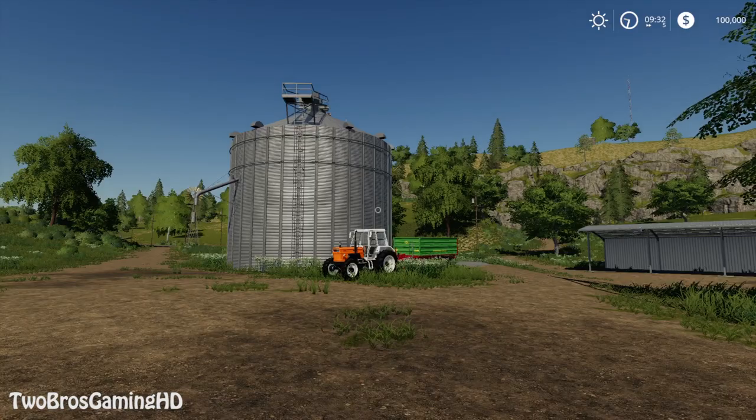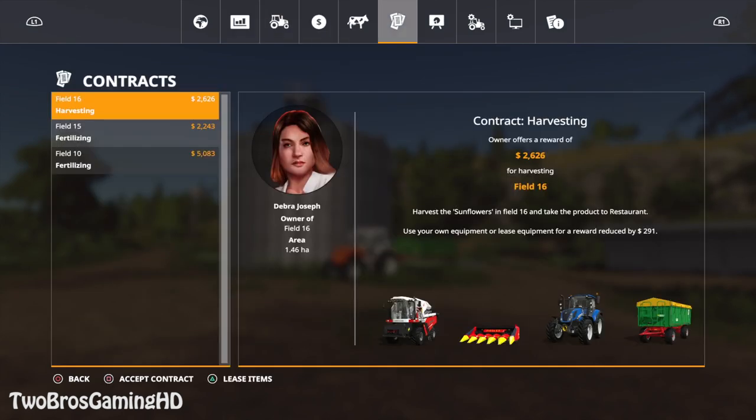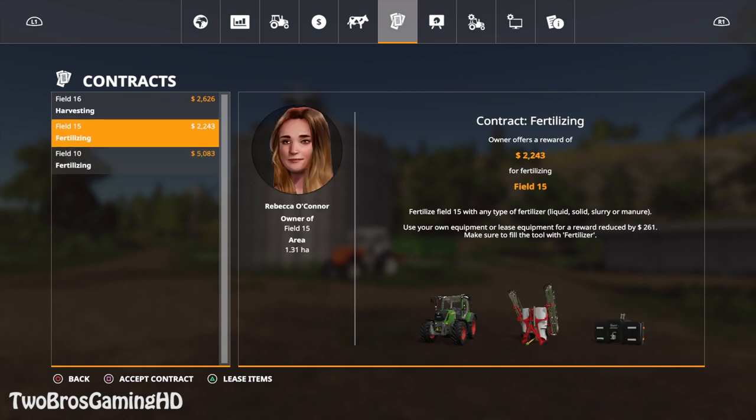If you want to earn some money, you can go to the menu and go to contracts — statistics and contracts and stuff like that. Because then you can actually get some money. So that's pretty much it.